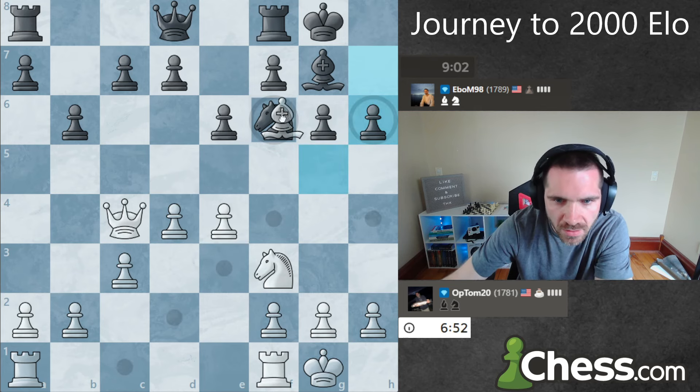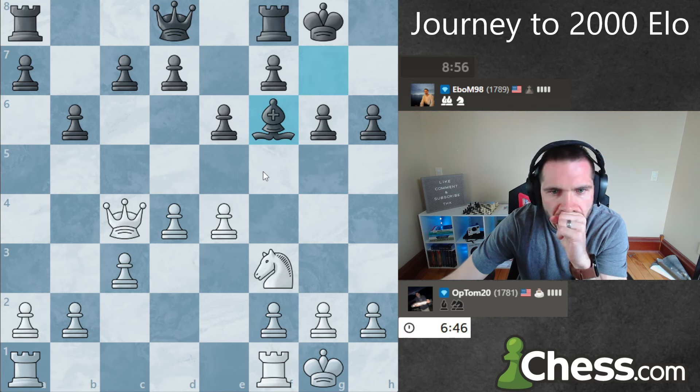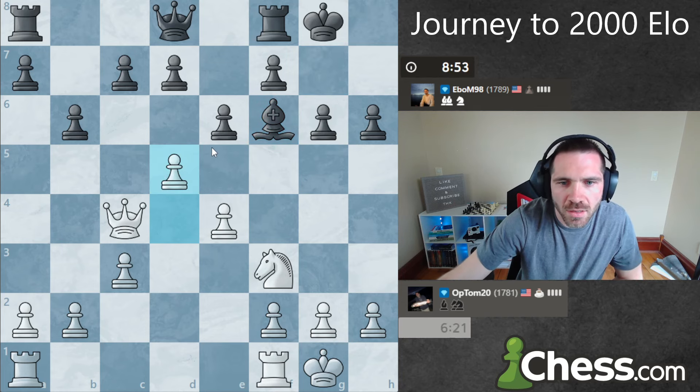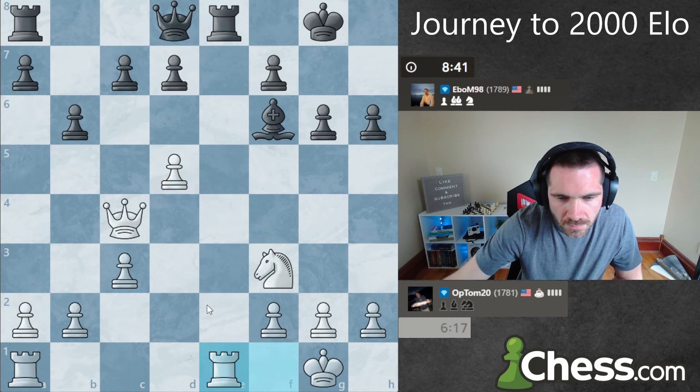I guess I am dropping this pawn if I don't take the knight — that really sucks. d5. I'm gonna play d5. I don't know that this is great but I just want to kind of open up the center a little bit — his bishop is blunted anyway. Challenge the e-file.